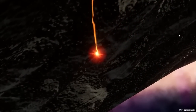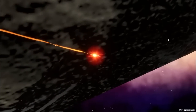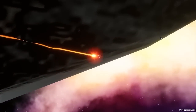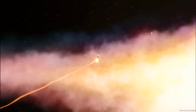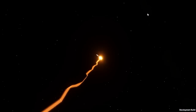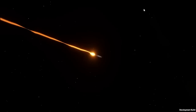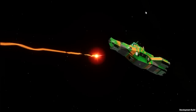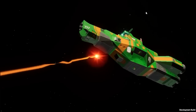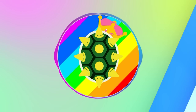The missile knows where it is at all times. It knows this because it knows where it isn't. By subtracting where it is from where it isn't, or where it isn't from where it is, it obtains a difference or deviation. The guidance subsystem uses deviations to generate corrective commands to drive the missile from a position where it is to a position where it isn't.